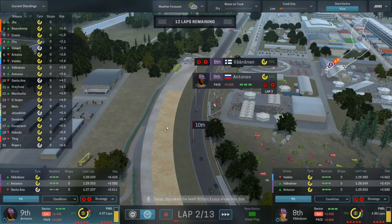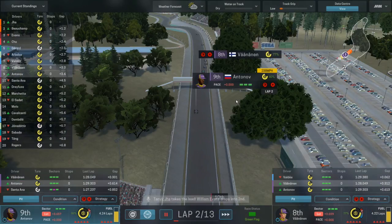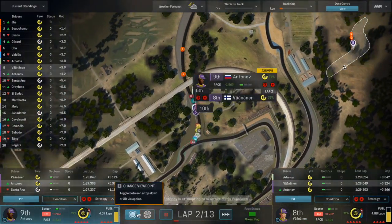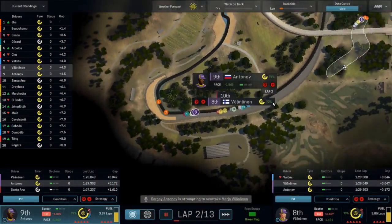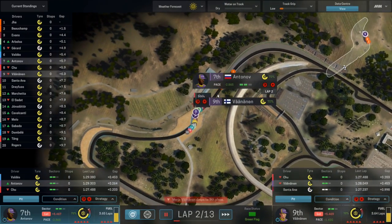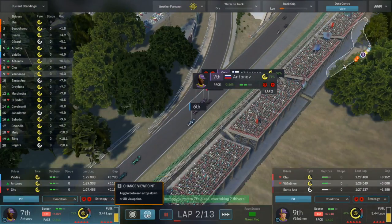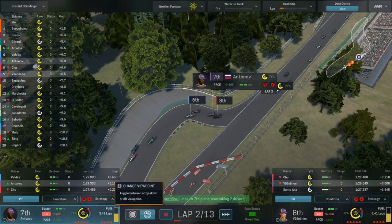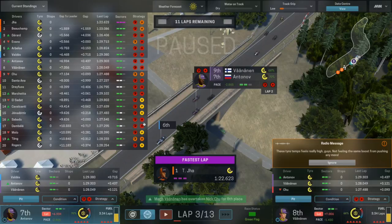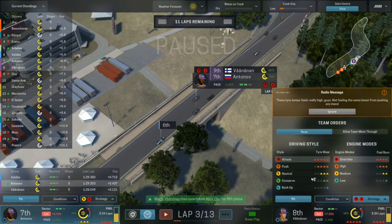Usually it runs alright. These graphics settings I run — not fantastic I know, but they work. There is also a 2D mode that runs a lot smoother. I'm wondering whether this is better to watch. It's easier to actually see what's going on in the 3D mode. How is it? Everyone's still going flat out. I'm going to cool off on the attack, as that guy's radio message is saying, I've just noticed.